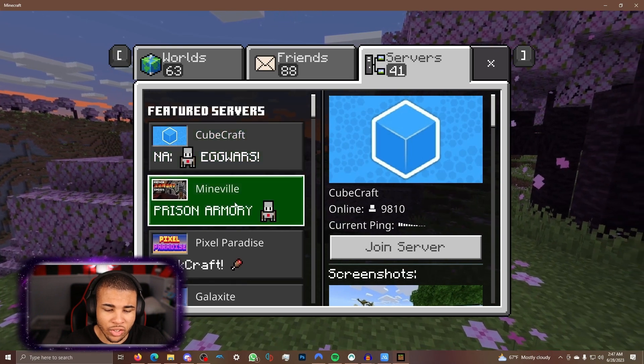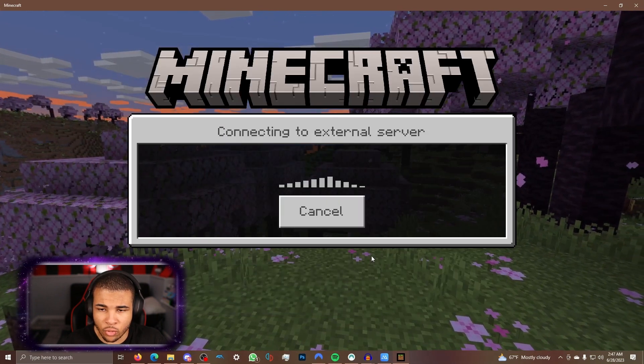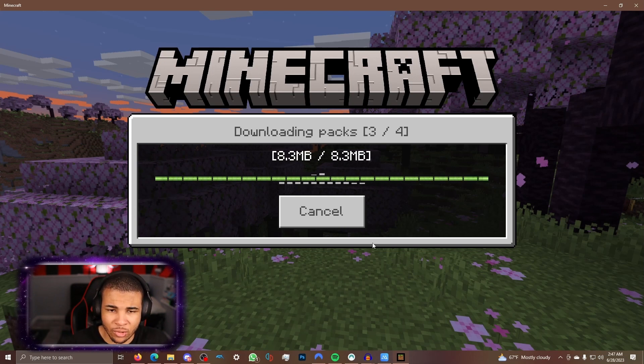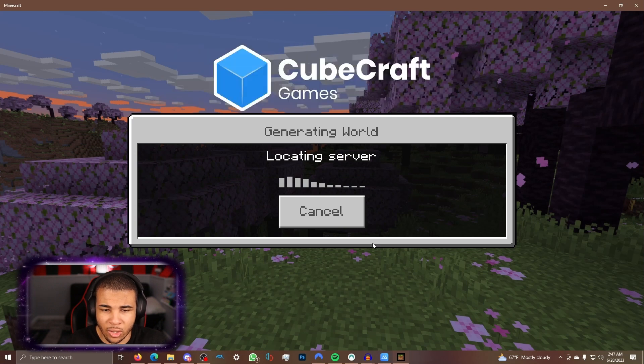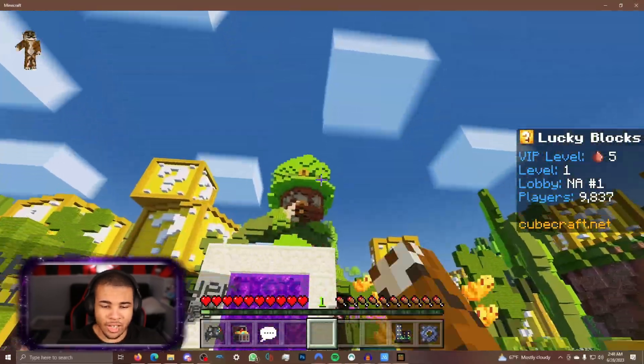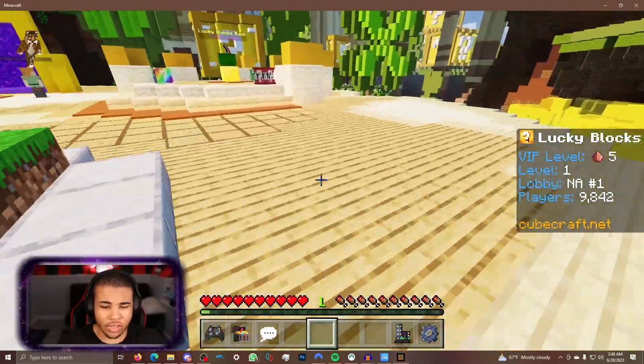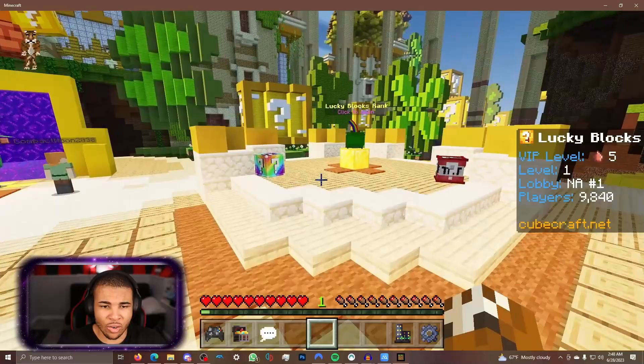Let's go ahead and check out the shader here on CubeCraft, one of my favorite servers. It's going to load up, and I really do like the nighttime effect with this shader. So we are in the game right now — take a look at the sky. It looks absolutely beautiful. And take a look at the trees as well — it actually has some really nice shading all around.